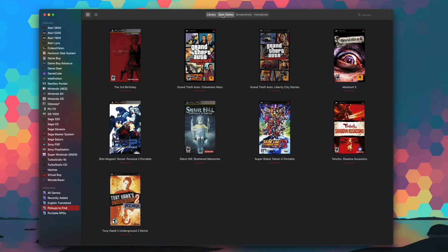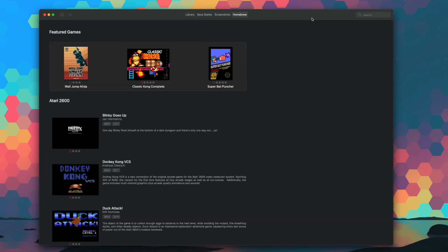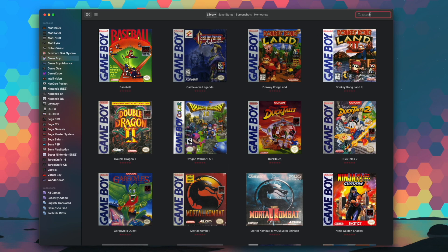Also at the top of the screen you'll find sections for managing your save states and screenshots, and a dedicated section for browsing homebrew offerings if you're looking for new community-created experiences for the various consoles. Further to the right there's a search field where you can filter through the consoles you have selected on the left — so if you have hundreds or thousands of ROMs and just want to find a particular title quickly, you can type in the name and it will filter down to just the matching titles.